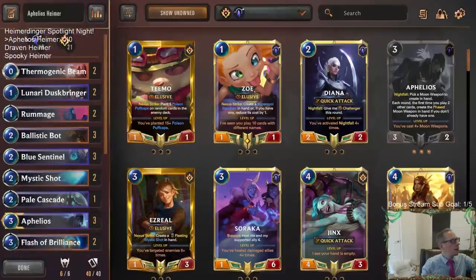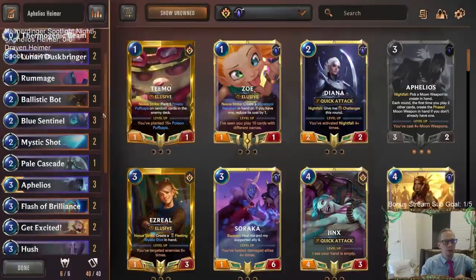We have three decks today: the Aphelios Heimer deck, Dream Draven Heimer — basically Draven Ezreal but with Heimer — and Spooky Heimer with Ezreal and Shadow Isles, which is going to be a lot of removal and card advantage. We're trying to put together competitive Heimerdinger lists and I think they should be pretty decent.